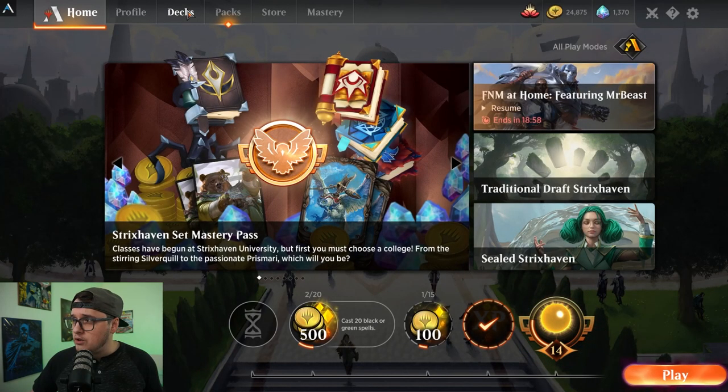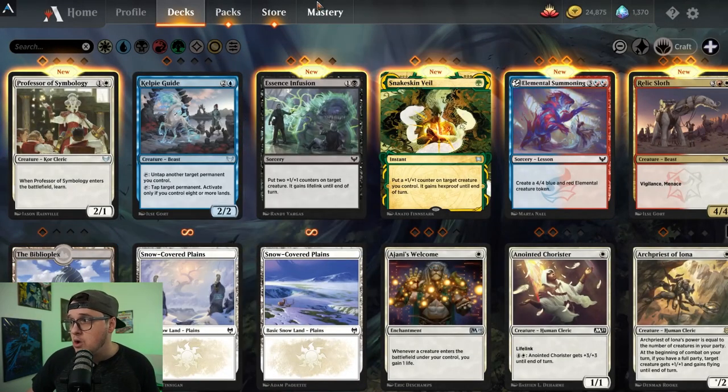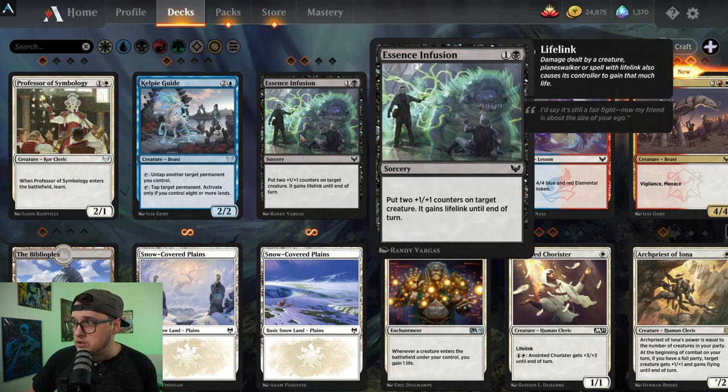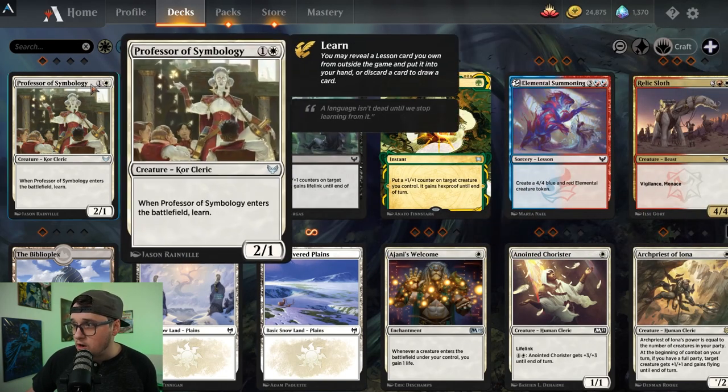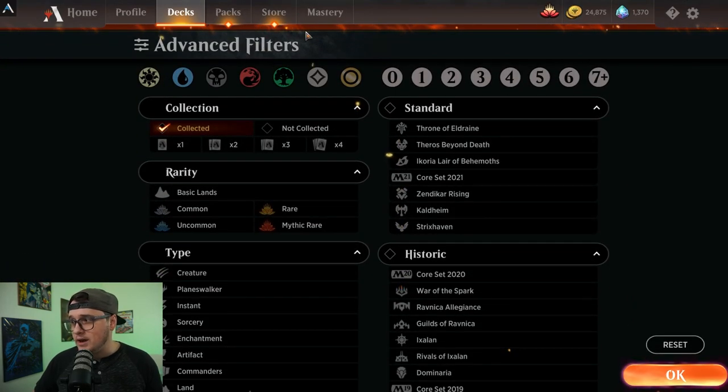Now let's head over to the deck section. When we're in the deck section, you can click in the bottom left and hit Collection. When you hit Collection, you can see all of the cards that you have. Above each card you'll see how many you've collected — for instance, Professor of Symbology, I have one out of four. You can have more than four of something, but four is a full collection of that card. Using the advanced filter, you can sort by cards that you have one of, two of, three of, or four of.